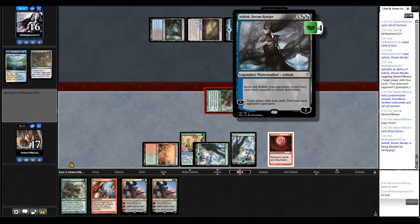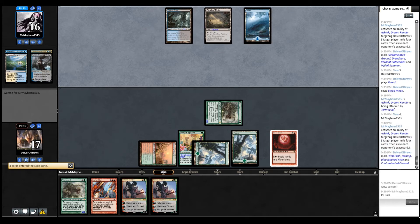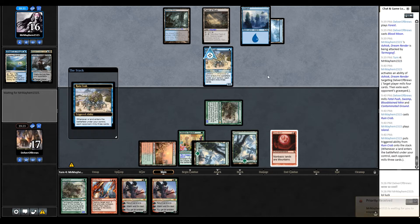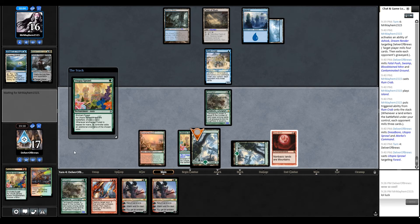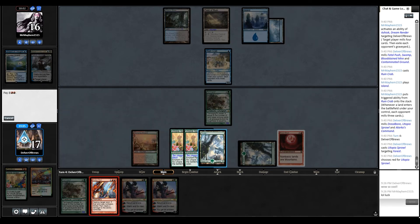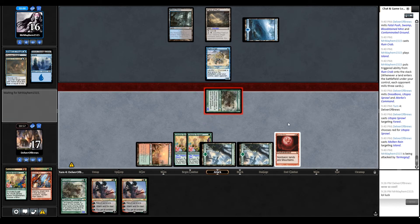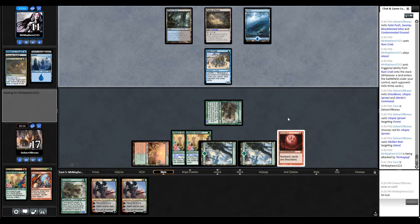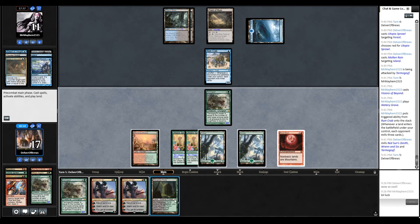We'll also attack Ashiok here to prevent as much milling as possible. Now a 4/5, thank you very much. The fact that they're cut off black right now is also great, and they don't have double blue either. Well, now they have double blue — next turn at least. Another land — it's going to do nothing for them. That's good for us.